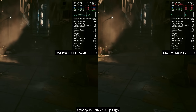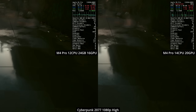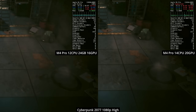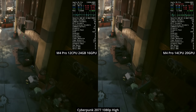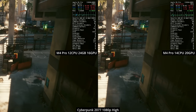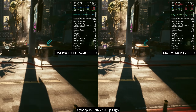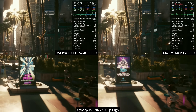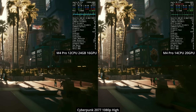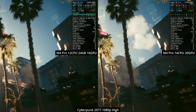The key question is whether it's worth upgrading to the 14-CPU-core, 20-GPU-core M4 Pro over the lower-end 12-CPU, 16-GPU-core version. In this final section I'm doing a direct comparison: on the left is the 12 CPU/16 GPU core version running on a Mac mini with active cooling, and on the right is the 14 CPU/20 GPU core M4 Pro tested throughout this video.